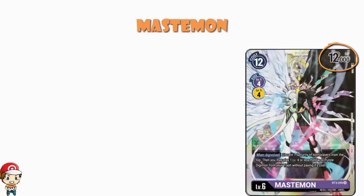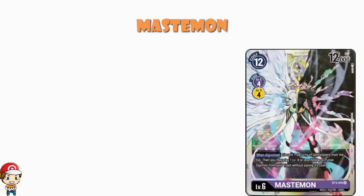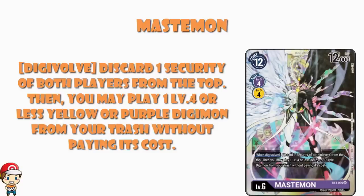The 12,000 power is, I think, moderately high — on the higher end of what we usually expect from a level 6. The vast majority of level 6s don't get up this high, so we've got a moderately expensive but moderately powerful level 6. But here's what I really love about Mastermon — and shout out to DigimonCard.dev for the translations. What we've got here is a skill whereby when you Digivolve, you discard one security of both players from the top, and then you may play one level 4 or less yellow or purple Digimon from your trash without paying its cost.